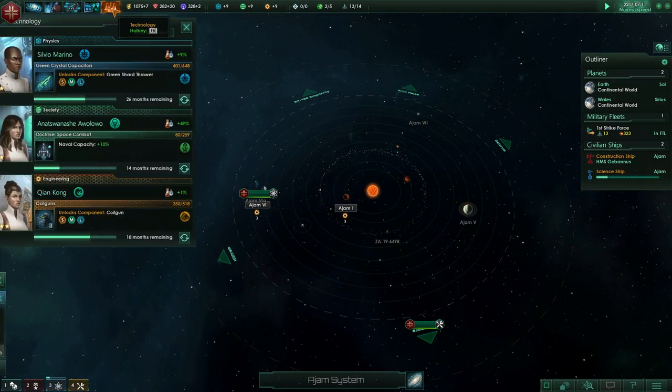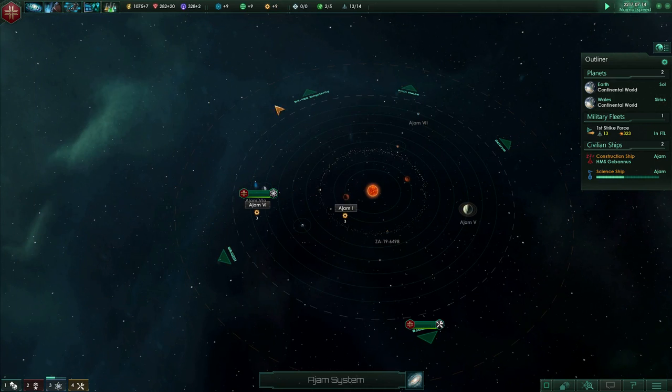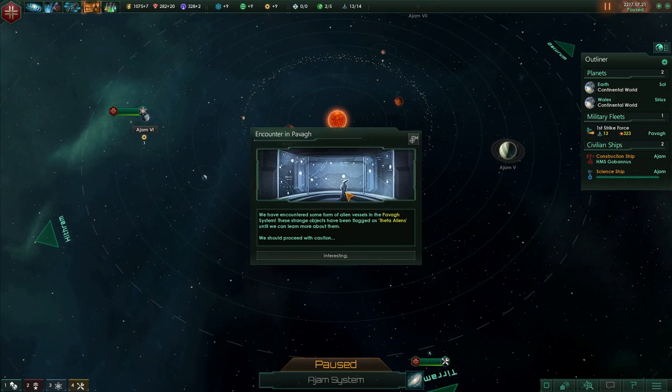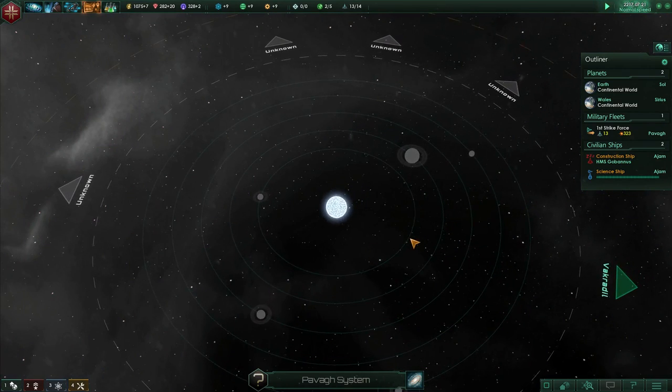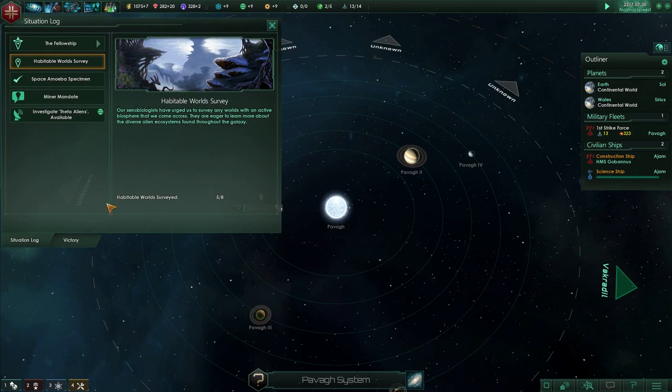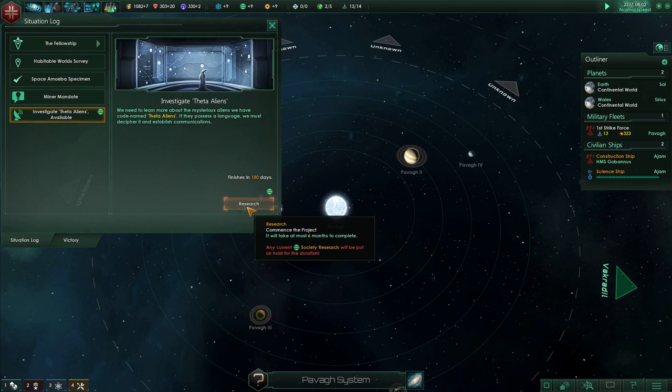Engineering research is guns and stuff. We're going to wait till we have the colony ship but then build the outpost here. In Pavarg we have the theta aliens. We'll put this off — it's only naval capacity so we'll go ahead and investigate the faders six months from now.